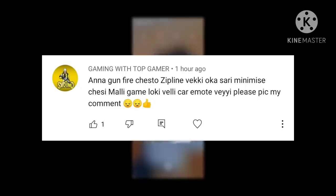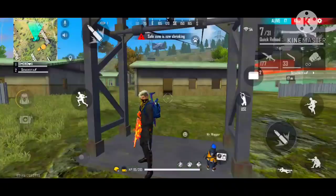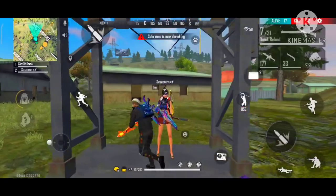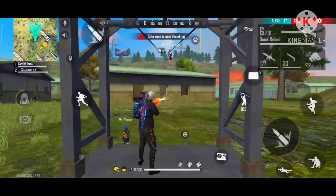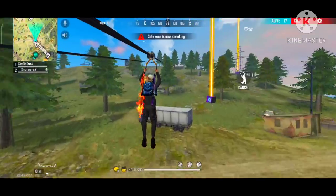Please pick my comment. We are going to use a zipline — we will minimize the game, open the Land app, and use a zipline. So guys, we are ready to use a zipline. Choose a zipline for firing. We will minimize the game and then open the game again. Now the game is open.